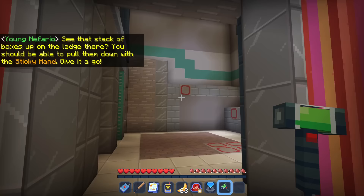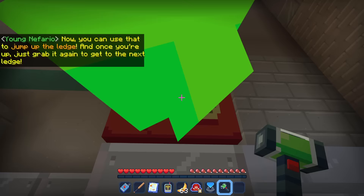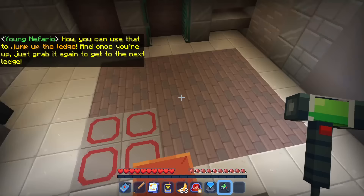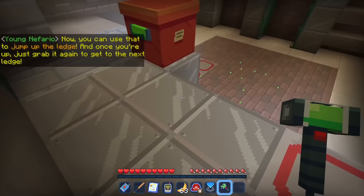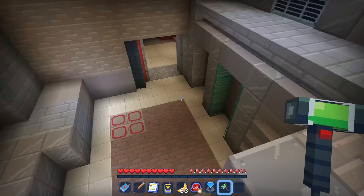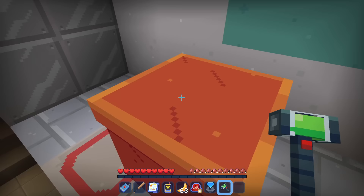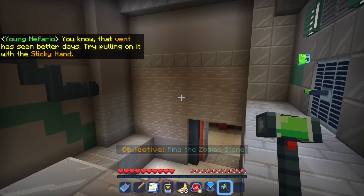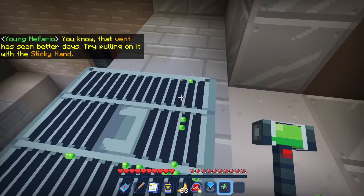We use the sticky hand to pull down this box, then jump up on the ledge. Once you're up you can grab it again to get to the next ledge — whoa, up here! Then pull it over this way. That is so neat — it's like a little sticky hand toy you get out of a machine. The vent has seen better days — try pulling it with the sticky hand. We're going to rip that open. Pretty cool.